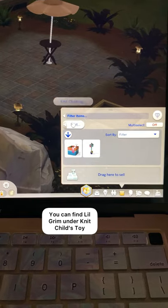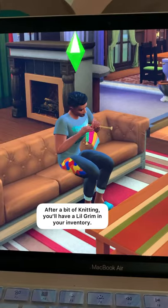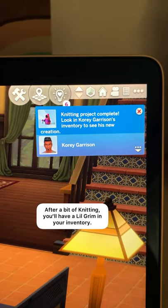When you reach level 10 of the knitting skill, you can find Little Grimm under Knit Child's Toy, scrolling down to the bottom where you can choose your color. After a bit of knitting, you'll have a Little Grimm in your inventory.